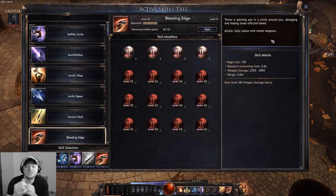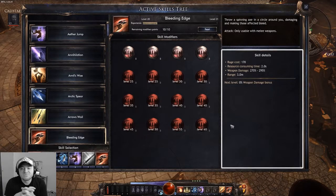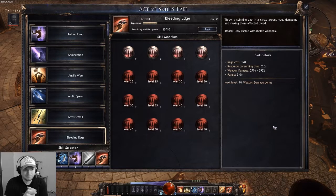This panel will give you information about your skill selection as well as details on your skill improvements. This section is not finalized yet — there will be more information later to give you a better overview of the impact of your modifier selection.